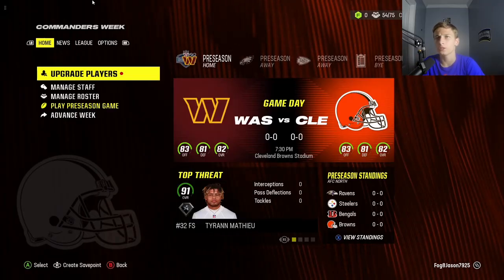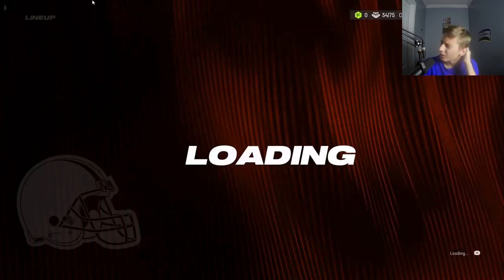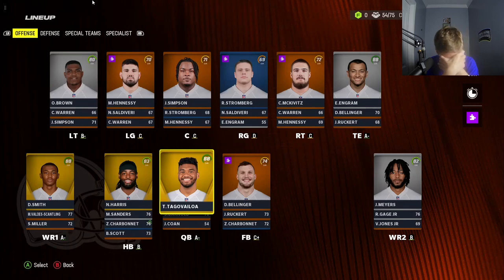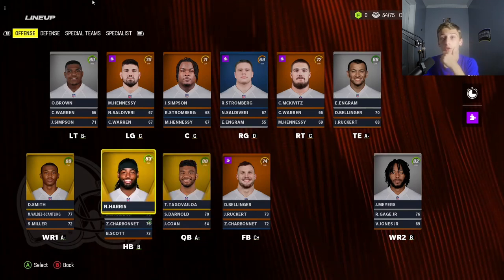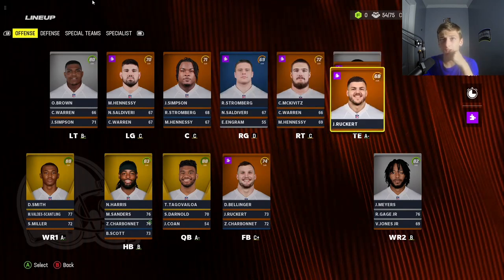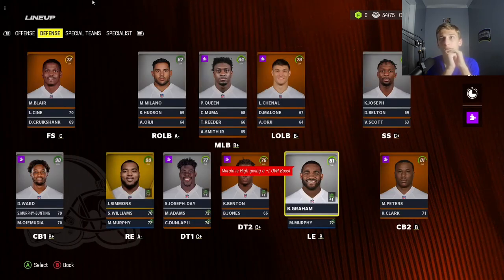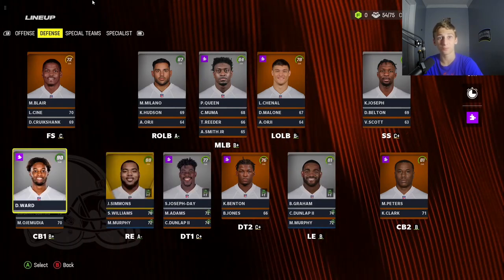We're an 82 overall, 83 offense, 81 defense. We have the sixth overall pick. Before I look, I'm gonna guess who we have. I seen Joe Burrow just came off, so maybe like a Josh Allen or a good defensive player — like a Michael Parsons. Our O-line is absolute dog water. We have a good tight end, decent enough receivers, a good quarterback, a good halfback. What's our defense looking like? Our defense isn't bad at all actually.